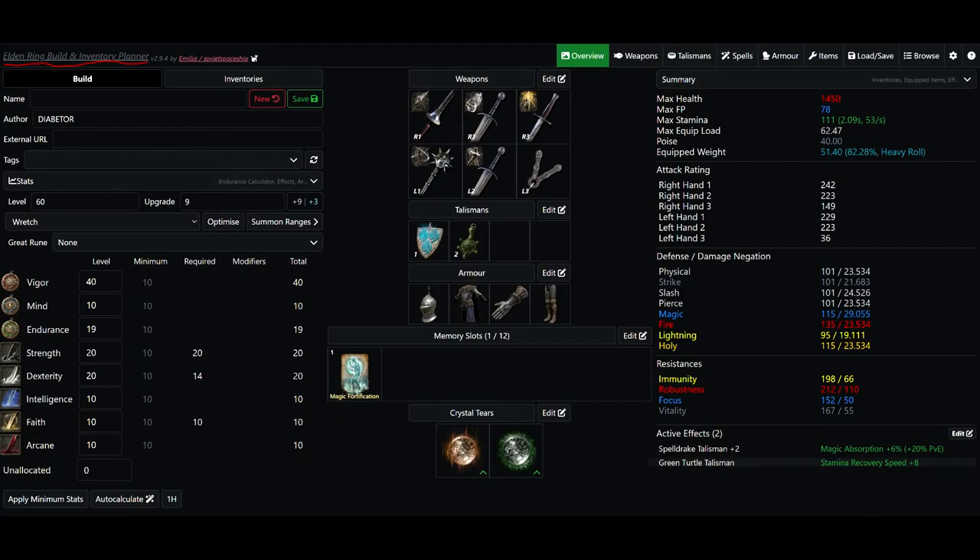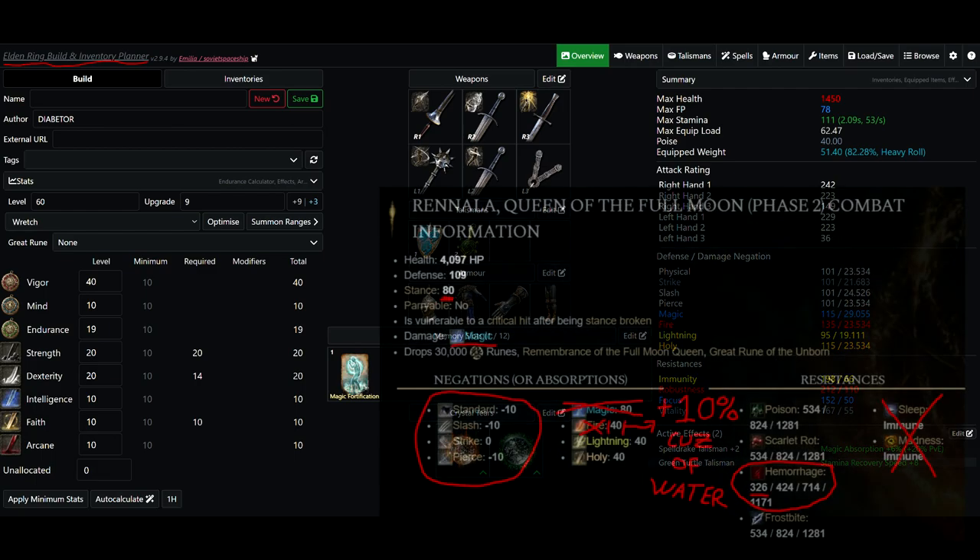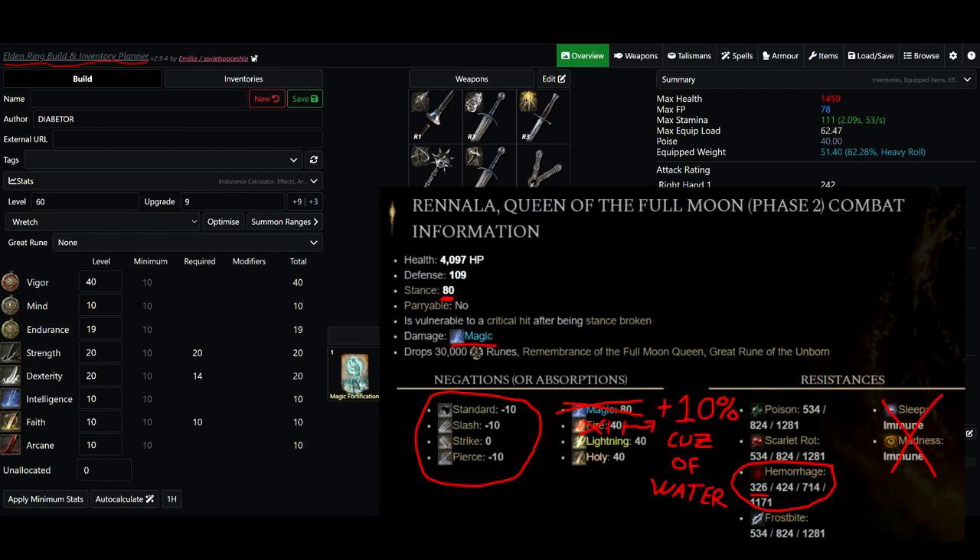Now we're going to go over our stats, loadout, and strategy. Looking at Rennala's stats: she has 80 poise so it'll be pretty easy to hit her with a stance break. She exclusively deals magic damage, though her summons can do physical and fire. She's very weak to physical damage with negative 10% absorption for standard, slash, and pierce. Her strike damage resistance is zero. She has 80% magic resistance, so definitely don't use magic damage against her.